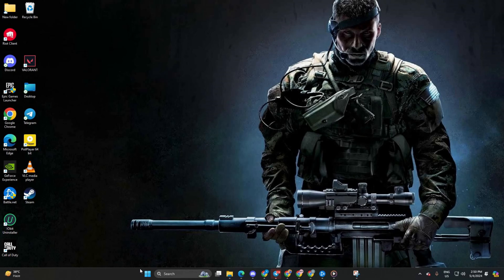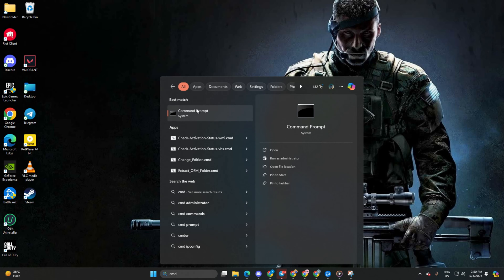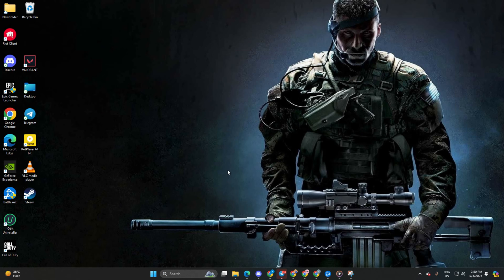Solution 1: Reset your network configuration settings. First, locate the search icon and type CMD. Next, right-click on Command Prompt, then select Run as Administrator and click Yes.